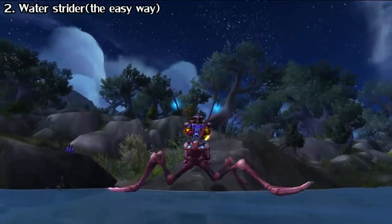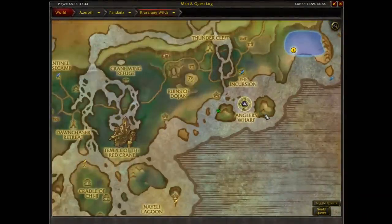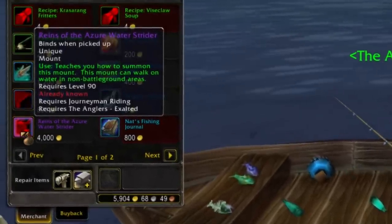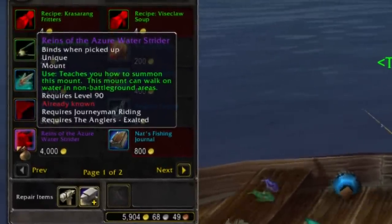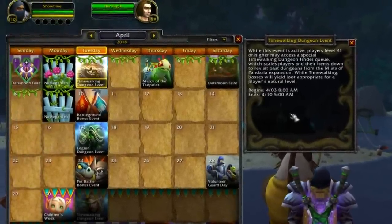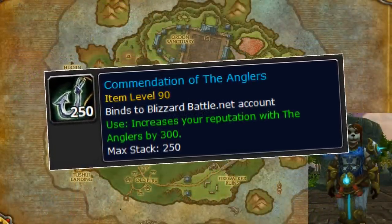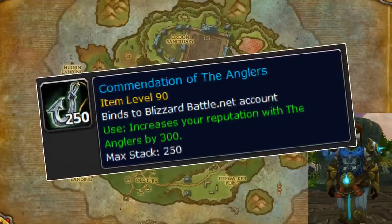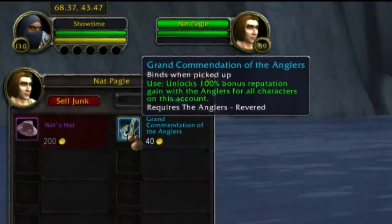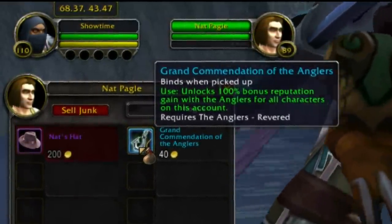Some of the most useful mounts in the game are the water striders, because they can walk on water. You can get them from the Anglers faction, located in the Krasarang Wilds in Pandaria, but you need Exalted, which is a lot of dailies. A good alternative is to wait for the Pandaria Timewalking event, then head to the Timewalking vendor in the Timeless Isle and buy Anglers reputation tokens. These cost 50 badges each and give 300 reputation. Once you reach Revered, buy the Grand Commendation from Nat Pagle to double your reputation gains, and use more Timewalking commendations from there.